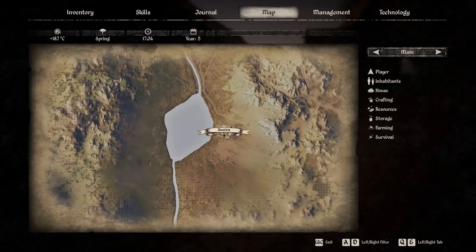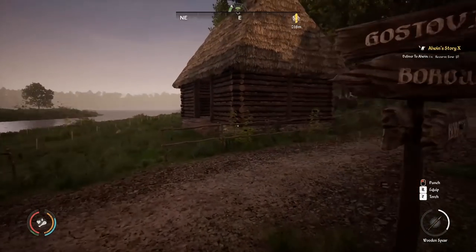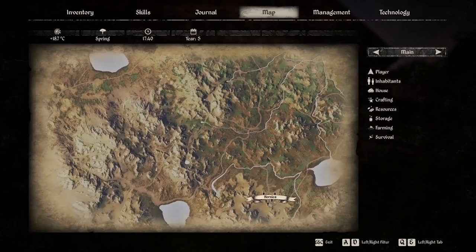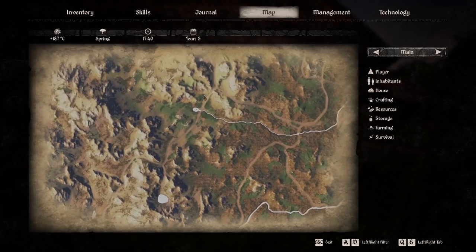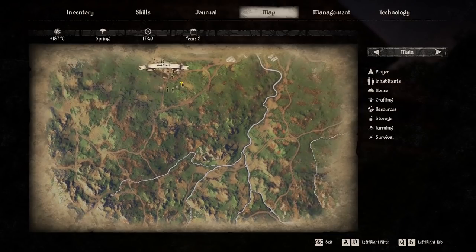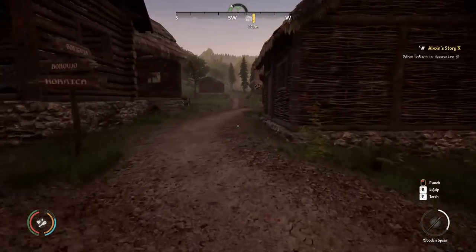Speaking of farming equipment, a good tip: go to Hornica and buy a pickaxe for 400 gold. Then head to the mine just north of the little lake and get iron ore. Once you have a smithy running, make another pickaxe as a backup. Then make your scythe and axe. The initial tax collector also has a scythe for sale. Always try to make two of everything you use regularly — the iron axe will cut more effectively and last much longer.